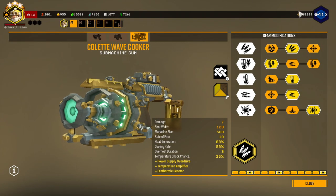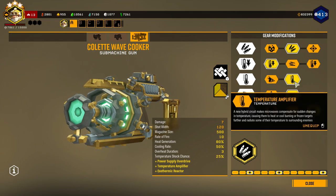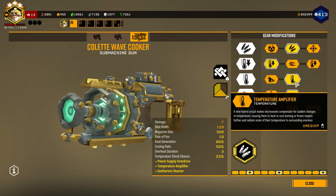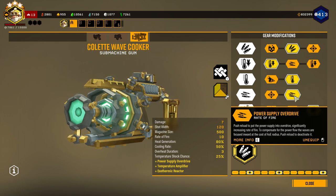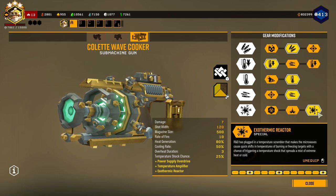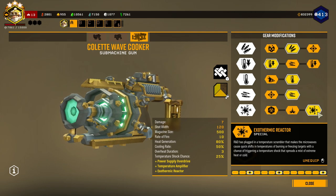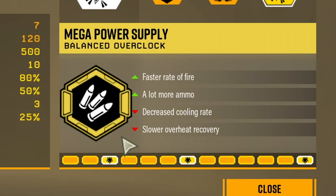For the secondary, I have the Callout Wave Cooker here. In Tier 1, I have more total ammo. Tier 2, I have Heat Sink or better cooling — it just allows me to shoot the gun for longer periods of time. Tier 3, I have Heat Amplifier, which makes burning targets start to burn a lot faster, and cools targets with the cooling debuff until they freeze. Tier 4, I have the Power Supply Overdriver Lens — this shrinks my lens and allows me to shoot faster. In Tier 5, I have the Exothermal Reactor — it temp shocks a lot of things and spreads a mist that applies the effect to surrounding bugs, allowing you to temp shock even more. For the Overclock, I have Mega Power Supply — faster rate of fire and a lot more ammo, at the cost of a decreased cooling rate and slower overheat recovery.